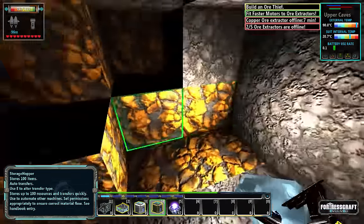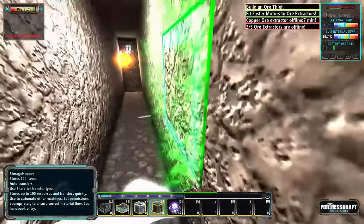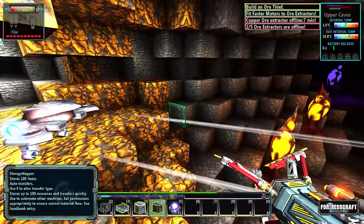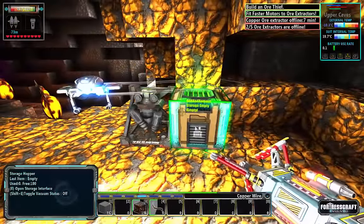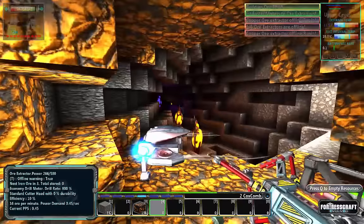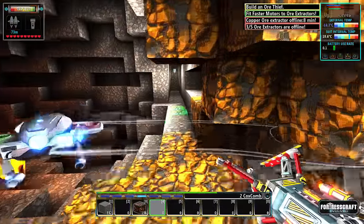We've got iron right here and lithium really close by. So yeah, iron is right here, got lithium right down there. We need to continue going deeper, continue progressing down, and scan other ores to get some scanning done and to unlock some researches.